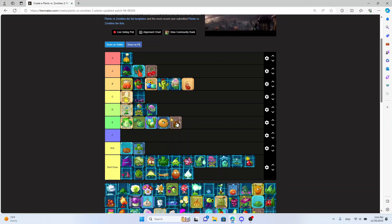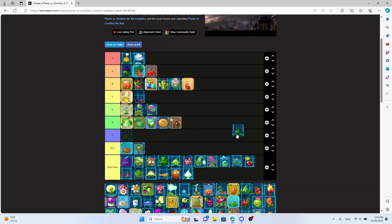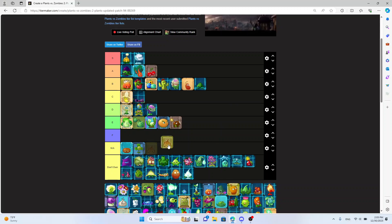Cold Snapdragon is S tier — you already know, Cold Snapdragon is so good. Containment — I'm thinking B tier. Yeah, B tier, it's good. It freezes all zombies for like a second, that's pretty good. Gold Leaf — putting that in NA.